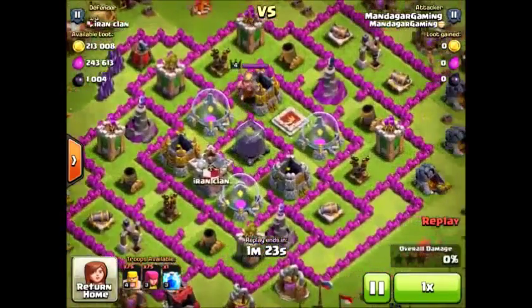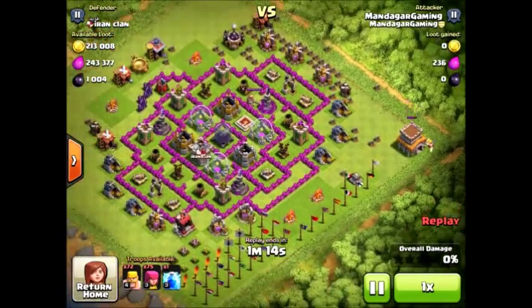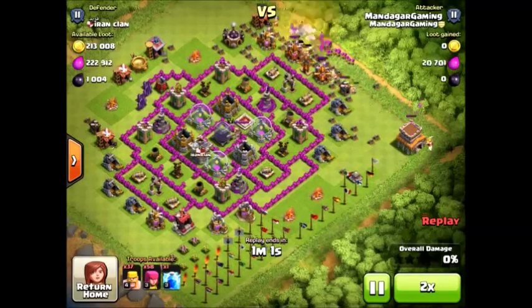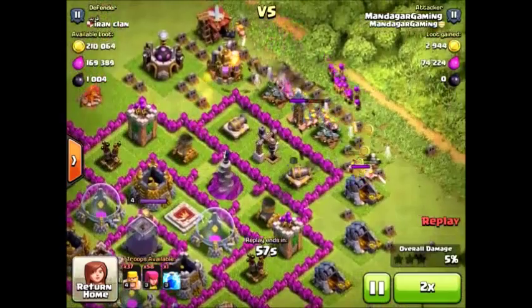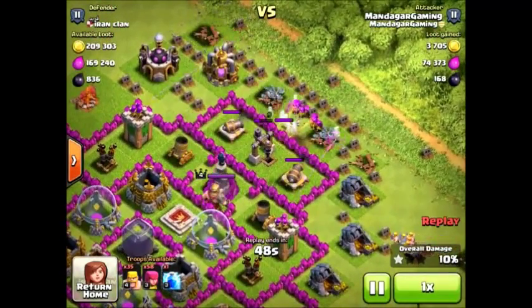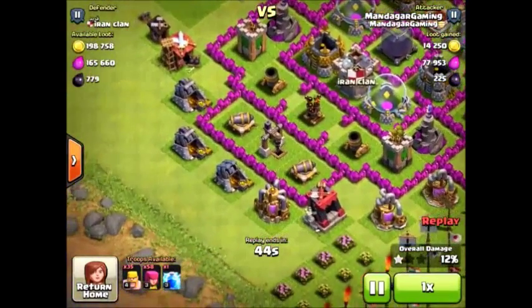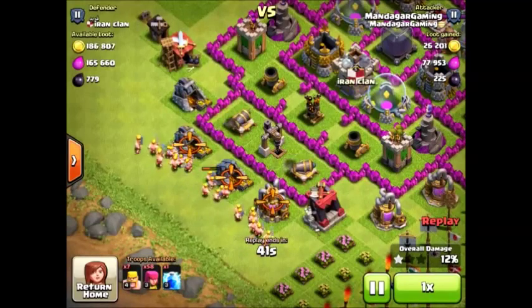In this next raid, I first noticed the Town Hall was outside so, since I'm trying to push up a little bit, I went for that. Then I was looking at the DE. The storage itself is in the center, so it's out of reach for my barbarians and archers, but the DE drills look like they are very full. I figured I could take those on the side and the other one on the other side. And it actually contains 225 DE each, so it's quite good.